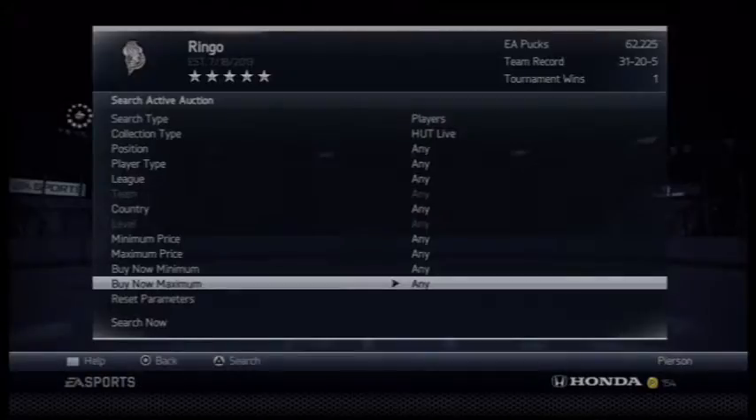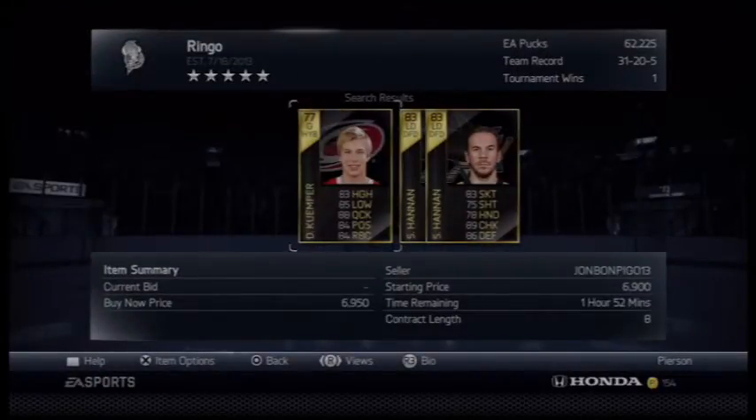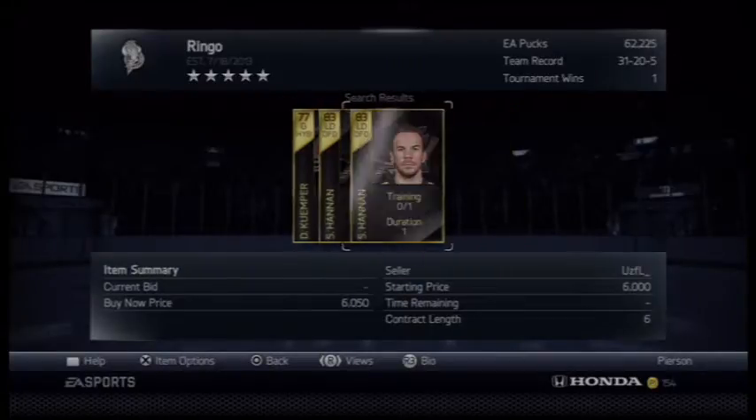So you're going to want to go to Search for Item, and you're going to want to set it to HUT Live, and you're going to want to set the maximum buy now to 7000. You pretty much set it to 7000, or if you can't find any there, just set it to 7200.